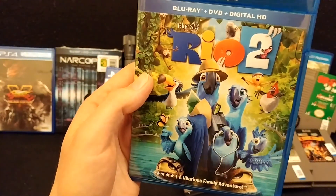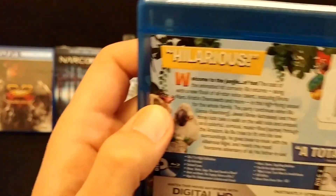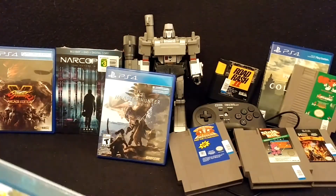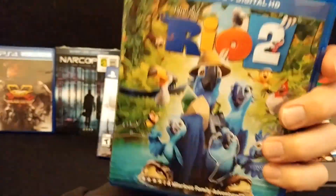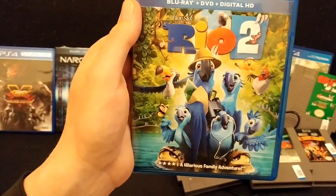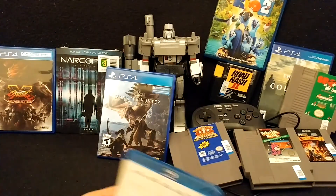Next up, Rio 2. I don't know if Rio really needed a sequel, but if you like colorful birds in tropical jungles, there you go. The movie was fine, not great. The only thing I really enjoyed was this little tree frog girl right here — she was the best thing in the movie, I think. The rest is just like, birds, we're checking out where our family lives in the deep jungle — typical CG blah blah blah. But three bucks, pretty decent for that price. And it's always nice to add to the Blu-ray collection.